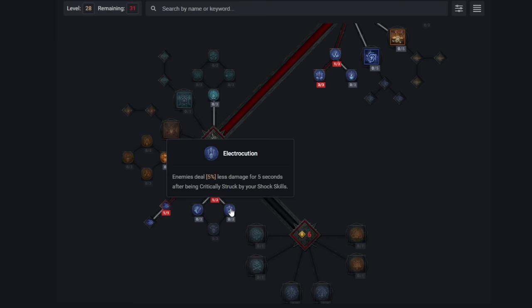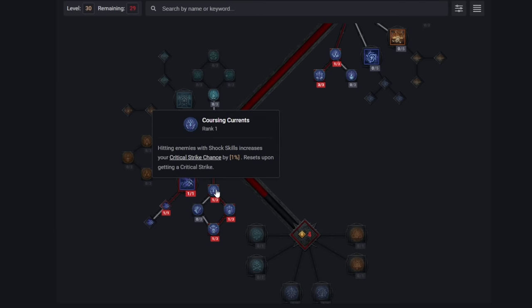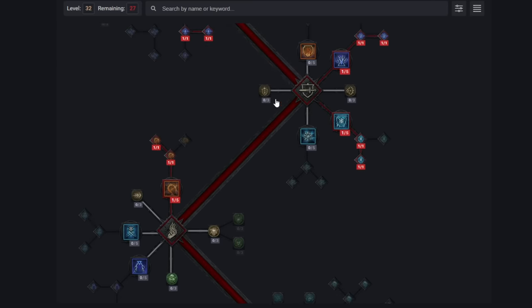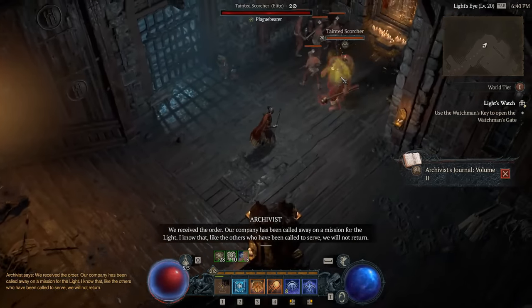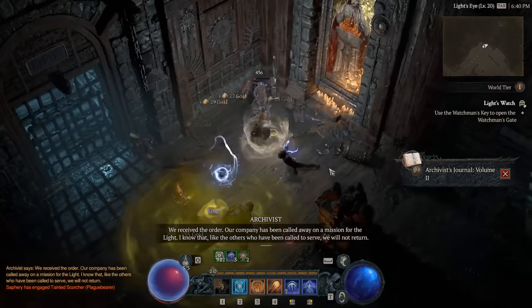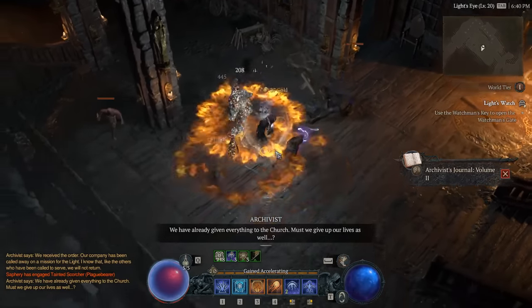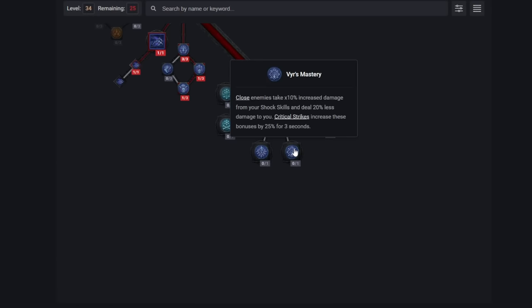Grab one rank of Electrocution — keeping us alive as enemies deal even less damage as they keep getting crit by our shock skills — and one rank of Convulsions, which gives a lucky hit chance to stun enemies for even more stun. Now that lucky hits matter, we can pick up the lucky hit crit chance to reset our defensive cooldowns, which will happen pretty much constantly — once per 10 seconds. As this comes together it just gets exponentially more powerful; everything supports everything. It's an incredibly interconnected, synergistic build.